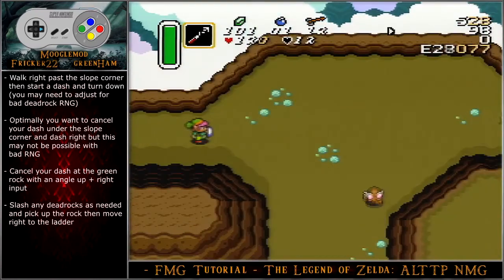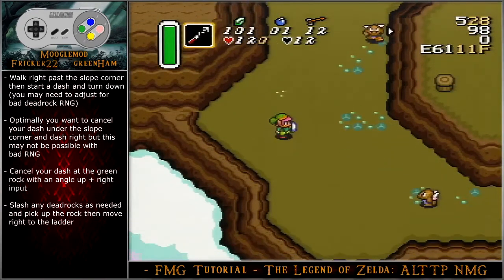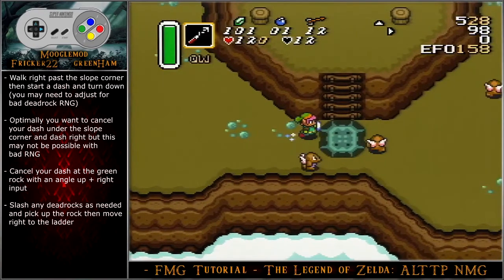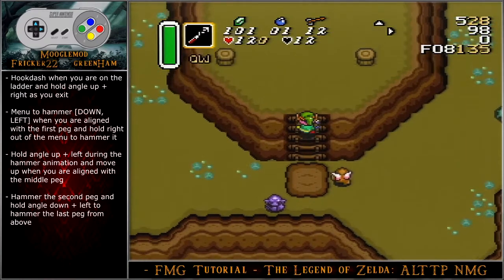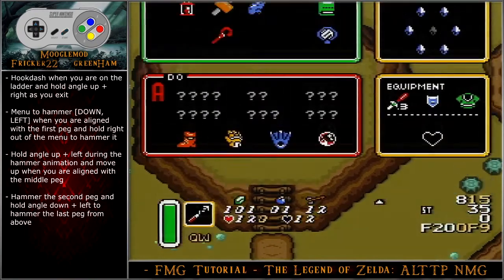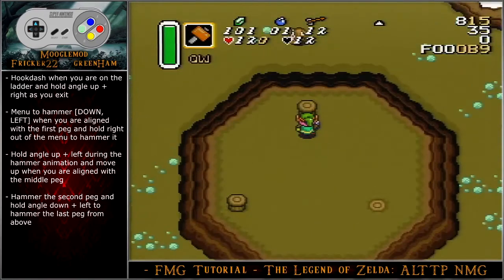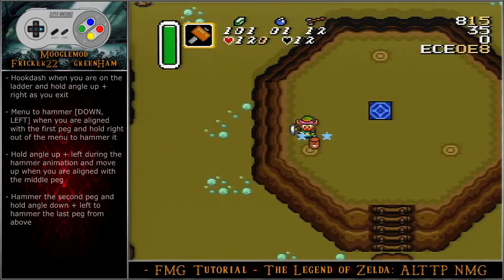Walk right past the slope corner, then start a dash and turn down. You may also need to adjust here for bad dead rock RNG. Optimally, cancel your dash under the slope corner and dash right, but this may not be possible with bad RNG. Cancel your dash at the green rock with an angle up-right input. Slash any dead rocks as needed and pick up the rock, then move right to the ladder. Hook dash when you are on the ladder and hold angle up-right as you exit. Menu to hammer when you are aligned with the first peg and hold right out of the menu to hammer it.